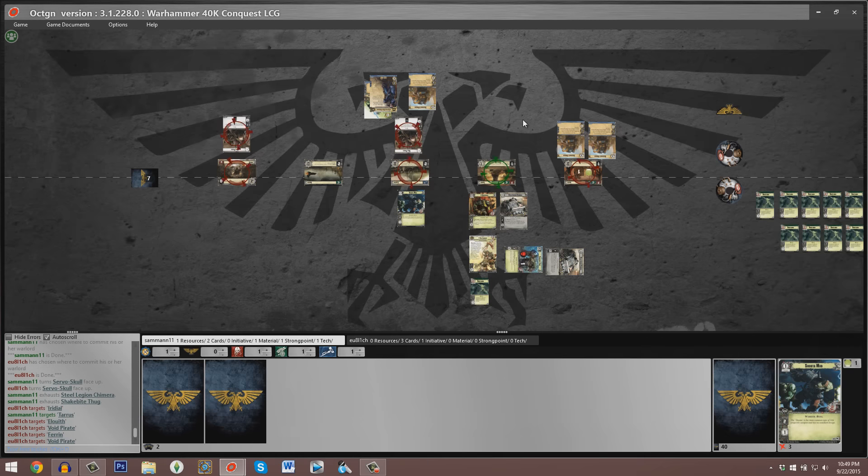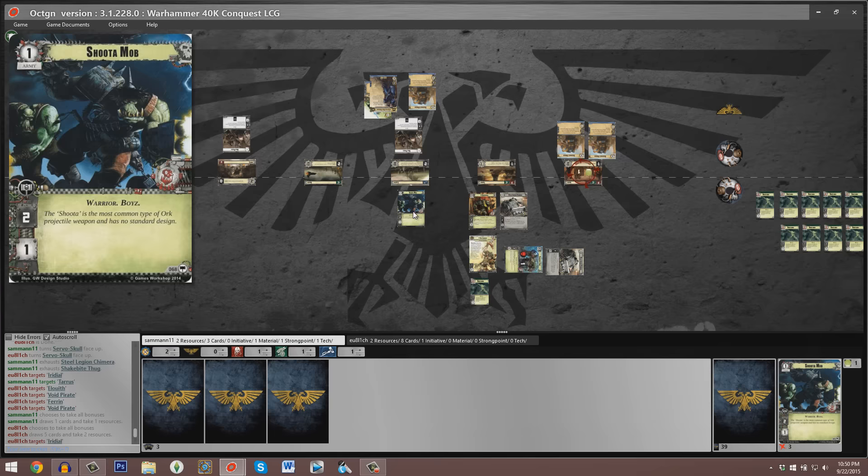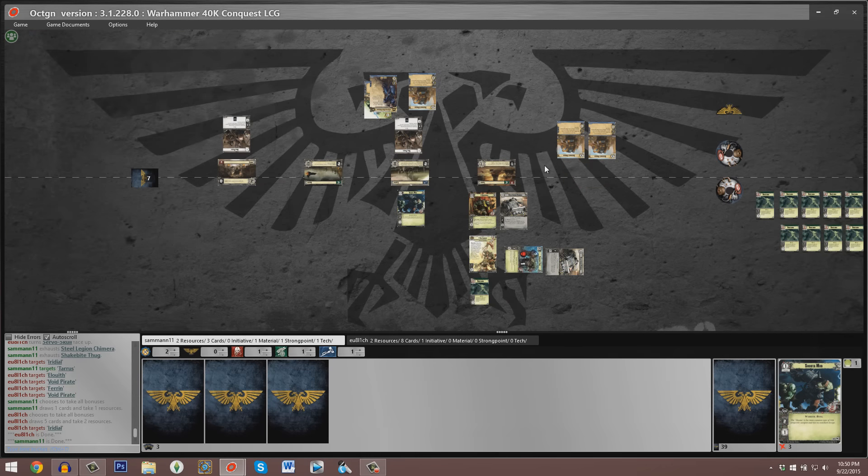Sam has a total of two resources and three cards, relative to Eugenio's two resources and eight cards. As soon as this Shoot-a-Mob gets obliterated by that three-attack Armor Bane, that's just going to be another resource for the Space Marines player to fund effects like Indomitable, the Fury of Sicarius, Drop Pod Assault, Eager Recruit, even Veteran Brother Maxos and all kinds of nasty elites. The battle at the first planet passes without significant occurrence — both players have one icon each of Material, Strongpoint, and Technology.